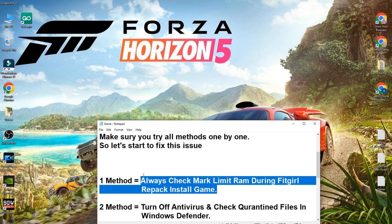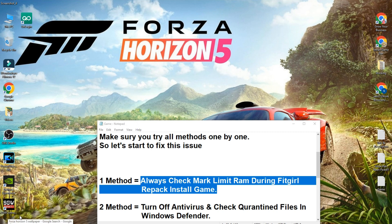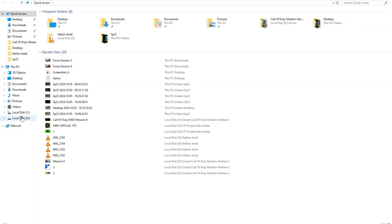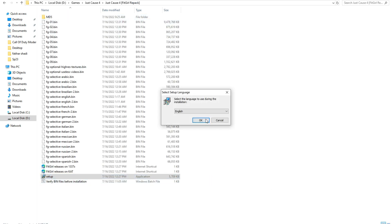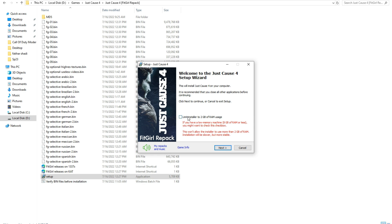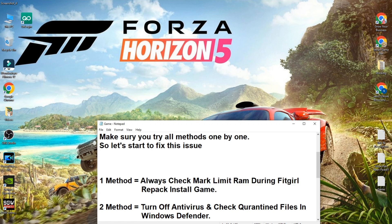The first method: when you try to install a FitGirl game, always check for the RAM limit option. As an example, I'll show you with Just Cause 4. You can see the installer shows a RAM limit — maybe 2 GB, 3 GB, or 6 GB. Simply click on any recommended option even if you have 16 GB or 32 GB RAM, because this is a bug from FitGirl. Check that option and try to install your game — I hope your issue will be fixed.